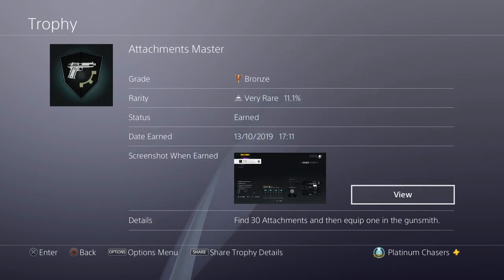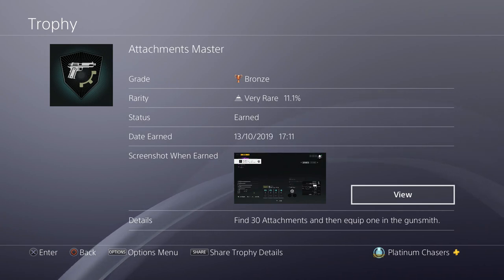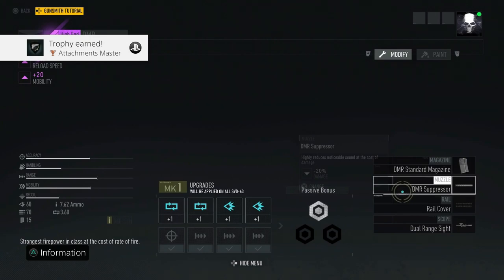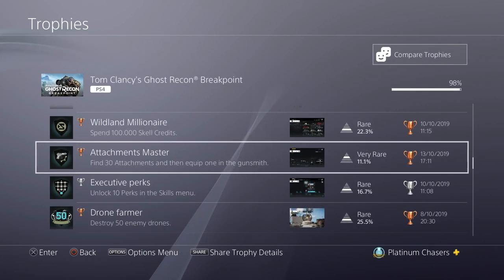Find 30 attachments and then equip one in a gunsmith. This is the blueprints for the attachments. I don't have a video up for this yet as I want to make sure I have them all before publishing. There could be some on the Raid Island. But you can get this without the Raid Island — there are a lot more than 30, I think there are 70-something. You find them in the blue crates at certain bases and from destroying the big tanks, the Behemoths.